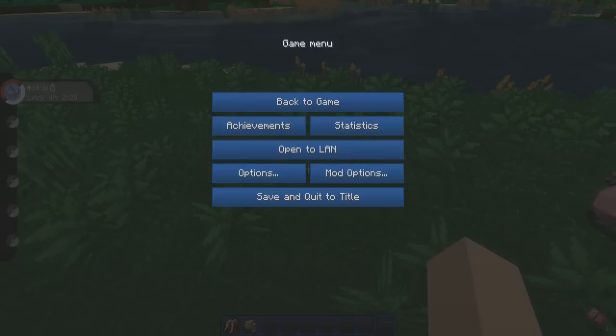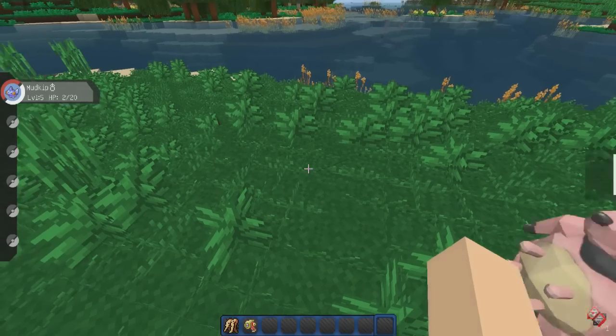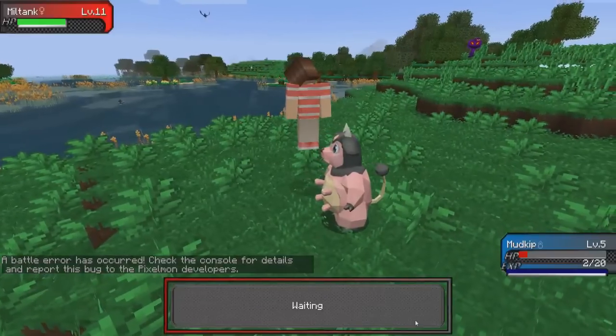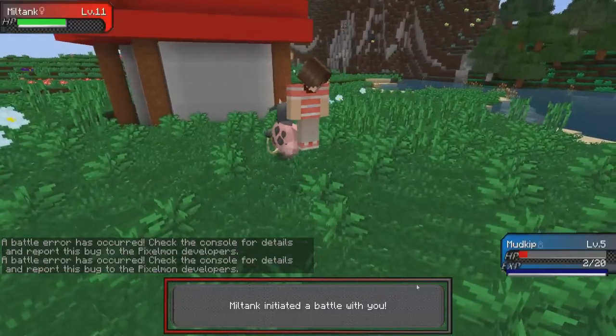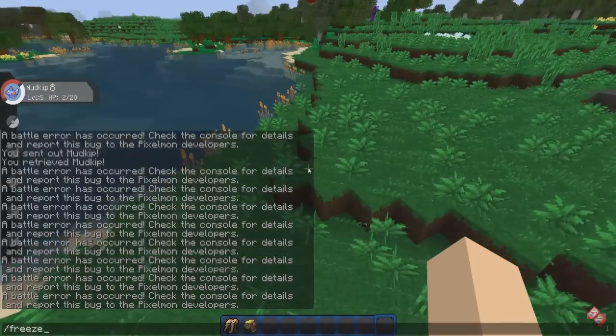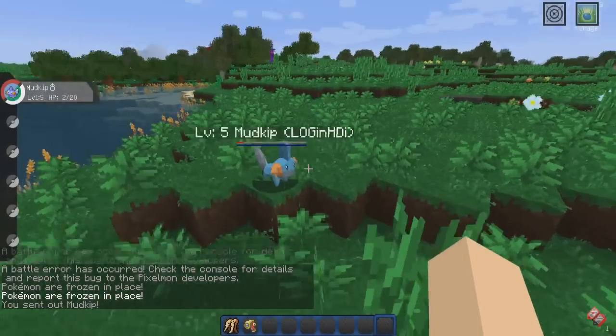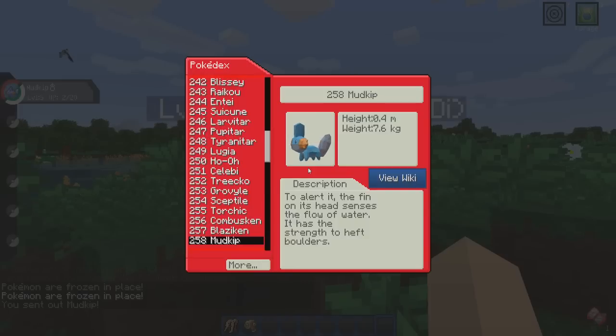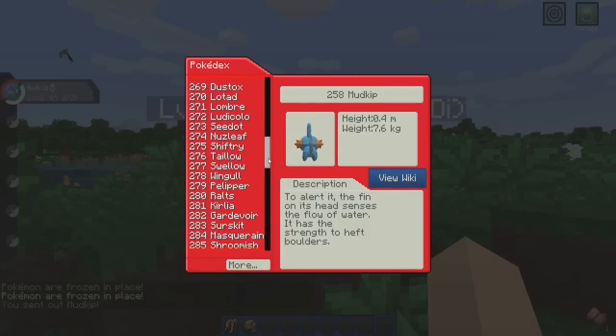So if I ran up to any block, like right here, and pressed I, what it's doing is it's brought up the Minecraft wiki on the internet. That works with anything. But if I do that to a Pixelmon — which is the main purpose of it — say Mudkip, hey, how's it going, and then I press I...